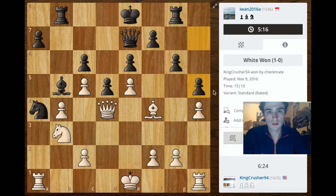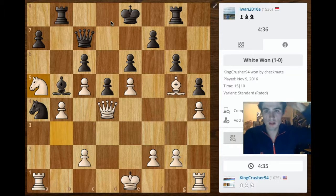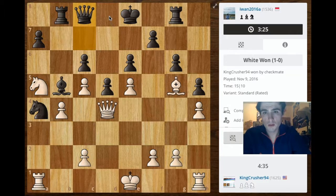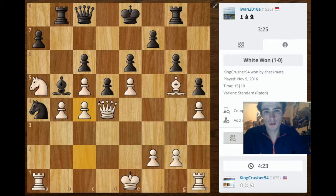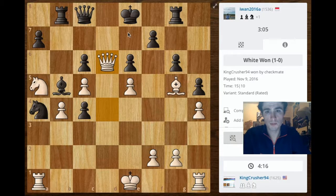He counters by doing what I wanted him to do — extending this pawn. Now my bishop can just sit here as long as it wants; it's a beautiful diagonal for it. He brings the queen over here and I initiate my attack. He moves the queen right there and now I can push this pawn freely. He takes it and I threaten mate in one here. This is a very strong move because it threatens mate in one — the king has no squares to move, it's very vulnerable.